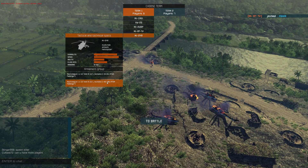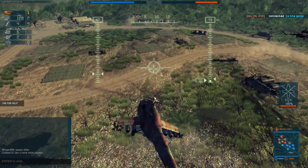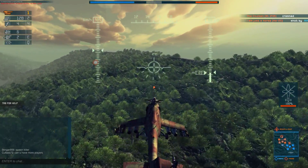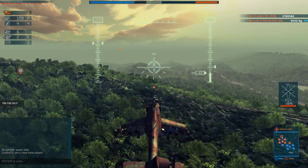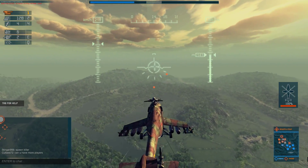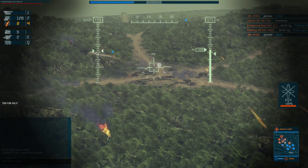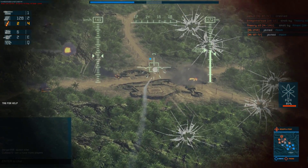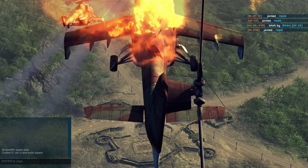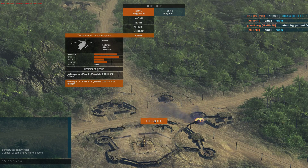The UH-1 is quite a bad-ass machine actually. Let's try the TV missile. Just missed them - obviously the TV-guided missile isn't really for shooting down helicopters.